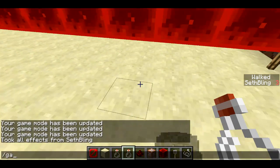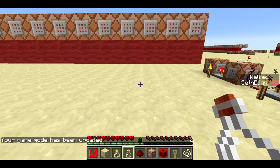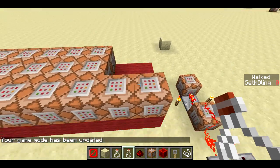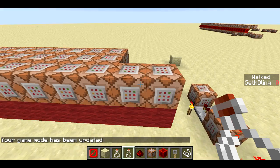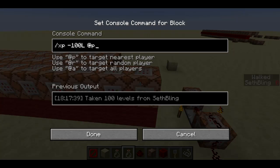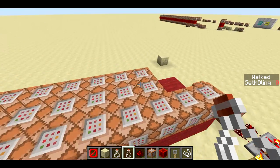If I go to game mode zero, you'll notice my experience bar is never lower than level four — this number four is always present. The way I achieve this is that every time the clock runs and the redstone blocks fill the area, first we take away 100 levels, which basically sets the player's level down to zero, and then we add four levels. These happen in the exact same tick, so the player doesn't have a chance to see their experience bar drop to zero before it gets set back up to four. All of these command blocks run in the same tick as well.